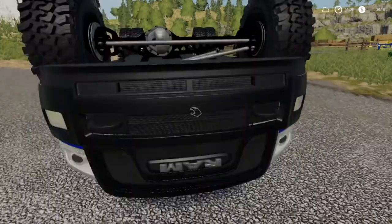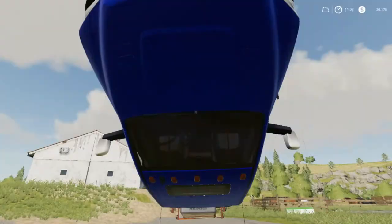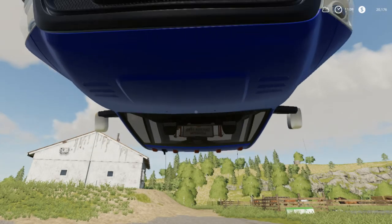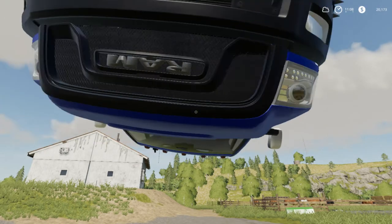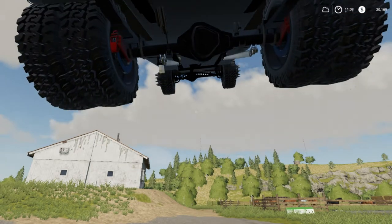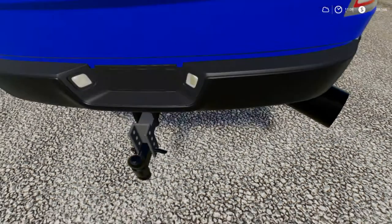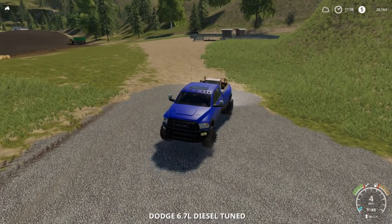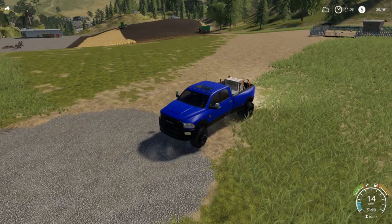Mr. Blue to the rescue! This RAM truck just rammed ahead when it turned over. To use the lift anything mod — left B, then right stick down — and you get that. There we go, woohoo! Hit B and it falls back down. Sorry about that folks — y'all got to see something kind of funny. Mr. Blue wrecks his truck.